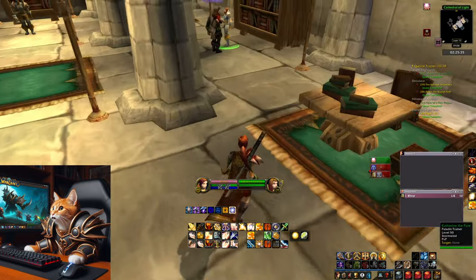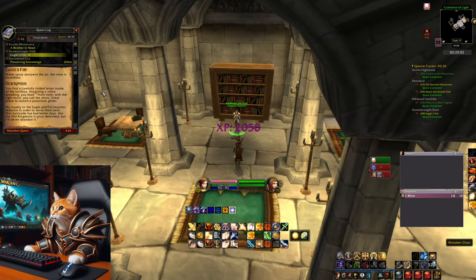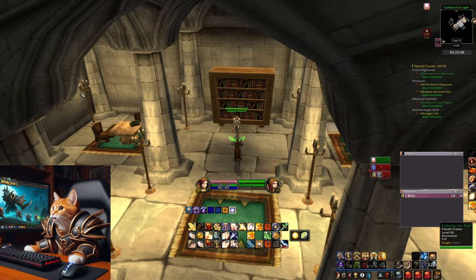Now head back to Stormwind to Catherine at the Cathedral. Turn the quest in, accept the new one, talk to her again and follow the dialogue options.